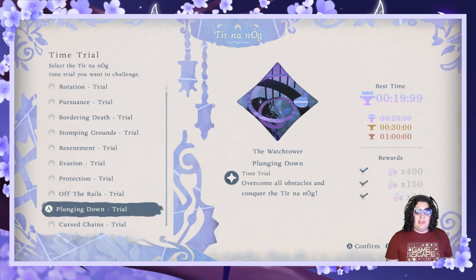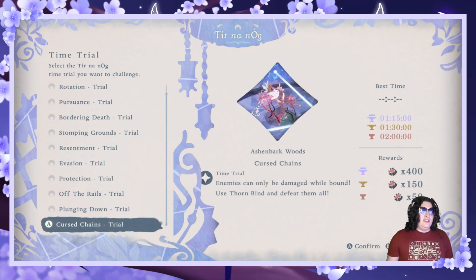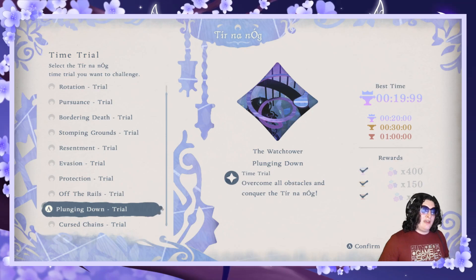That was Plunging Down, beaten in 19.99 seconds with a minimum time of 20 seconds — so we beat it by literally just a hair. Thank you guys for joining; I had a lot of fun with that crazy 0.01-second finish. In the next video we're doing the final turninog time trial: Cursed Chains, which has a minute and 15 seconds on the clock and is an enemy-based one where they can only be attacked while you have Thornbind on them. Hope to see you in the next one — bye!